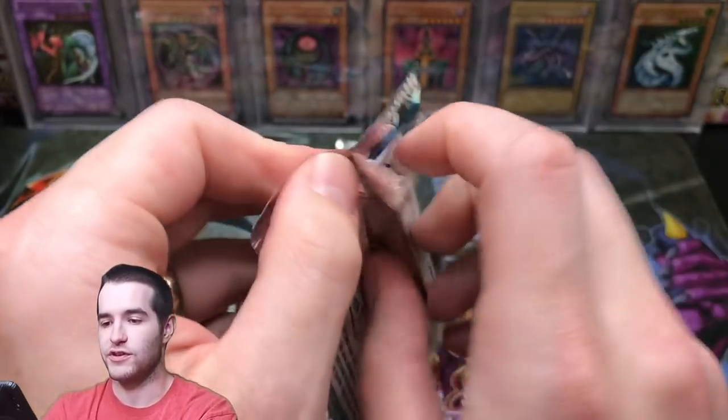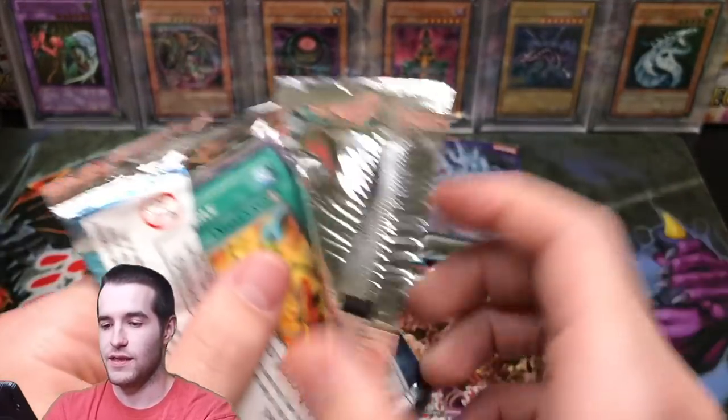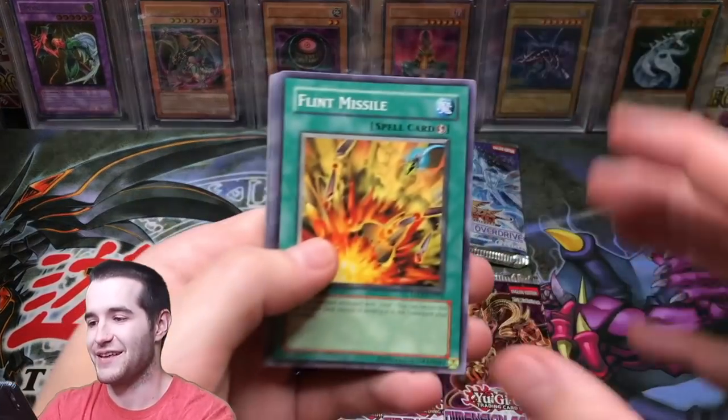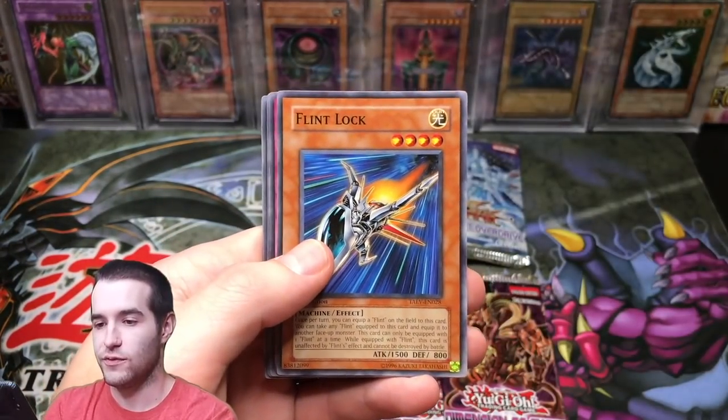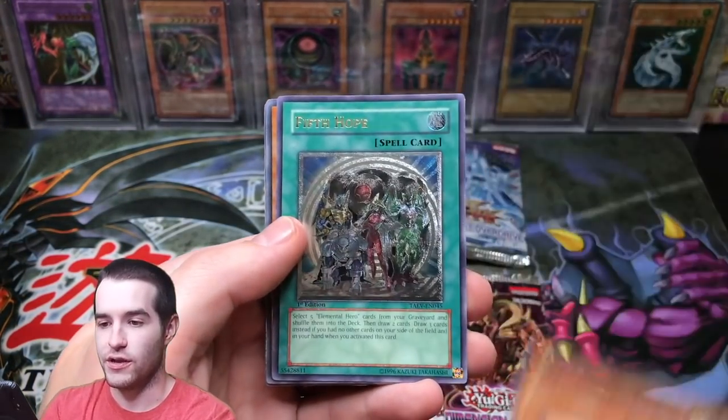Tactical Evolution — hopefully the 10k special which is overdue, I know. Unfortunately I can't control the mail, all I can do is buy it. Flint Missile, Flint Lock — these are way off center. Rise of Snake Deity, Dawn Break Gardener.